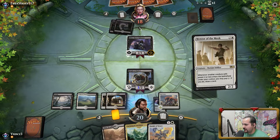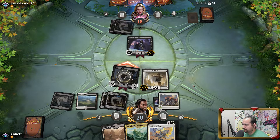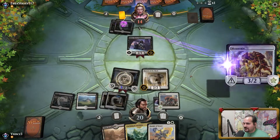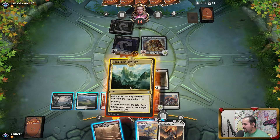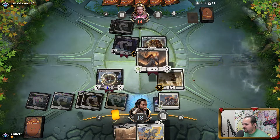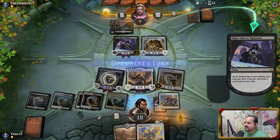We go Mentor of the Meek here — we have to. I'm basically just crossing my fingers, hoping my opponent doesn't have a removal spell for the Mentor. It doesn't look like they do, so we're going to draw at least one card. Lira Dawnbringer! I think that's what we just do — we just slam it. My opponent just concedes on the spot.